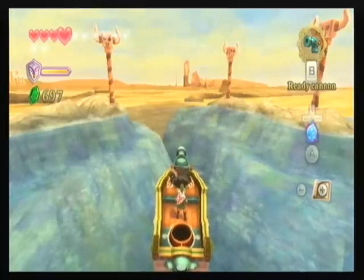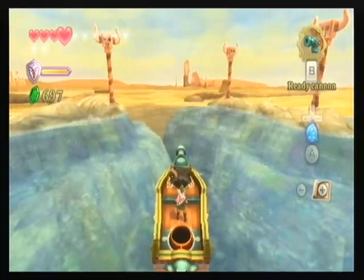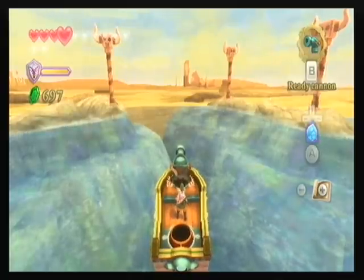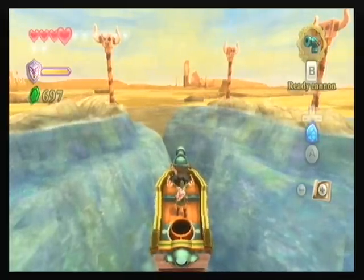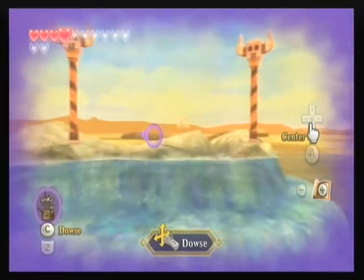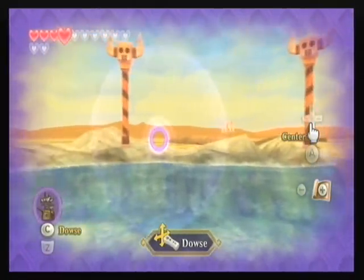My laptop is charging with its weird charging — it's fussy about it. Anyway, to get to the sand ship we need to dowse for it. I've got my dowse thing here, and I can't believe I only have four hearts. But yeah, it's over there.